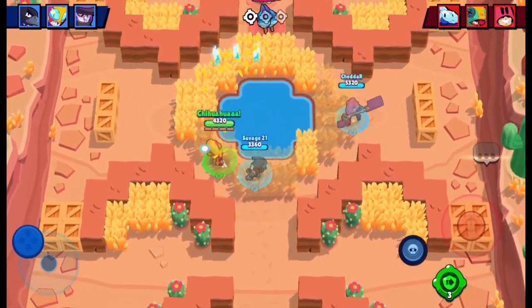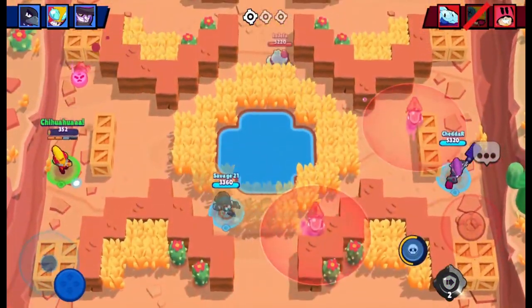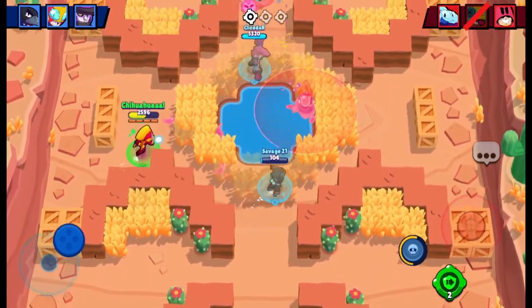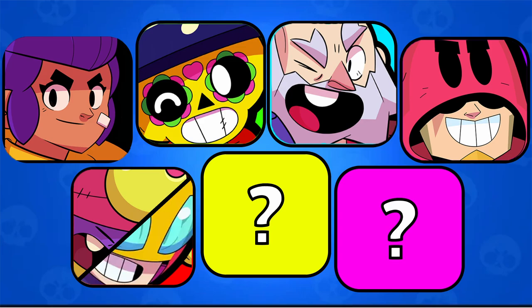Gene is tied with Max. Max is good because she can basically dodge attacks very fast — she's the fastest brawler in the game. She has four ammo, which really helps, and her super just boosts her team up the map. She shoots a lot of projectiles which deal pretty good damage, more than Meg. Max is tied with Gene for the best mythic.